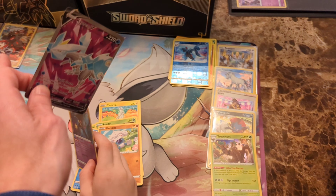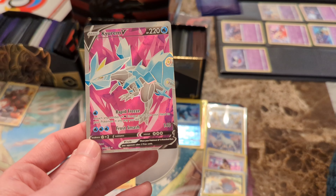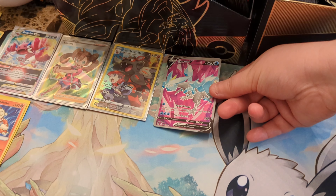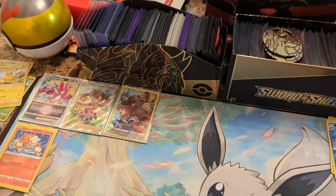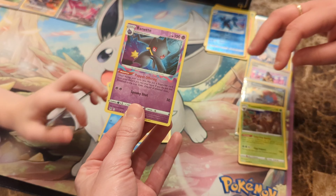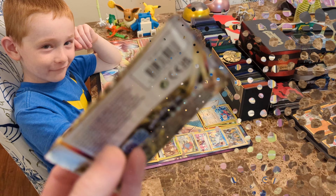Look at this. Wyatt got a Trevenant. I got the Trainer Gallery Hisuian Arcanine. And a Full Art Kurium Bee. Get out of here. Which one's better? Yeah, you gotta pick. The Arcanine? The Kurium. I just wanna point something out. It's cool that it's a Lost Zone and it's a Reverse Hollow. This is a rare Reverse Hollow Baynet. So that's pretty cool too. That was a great pack.